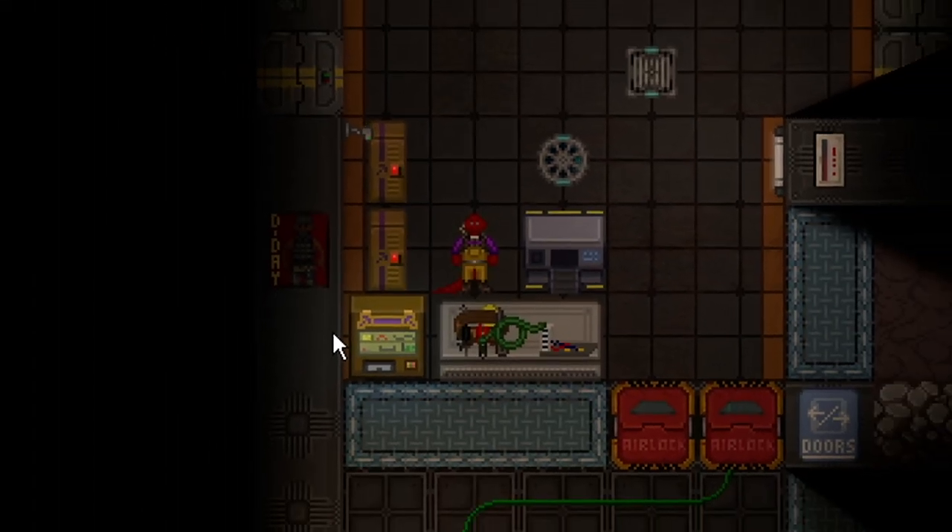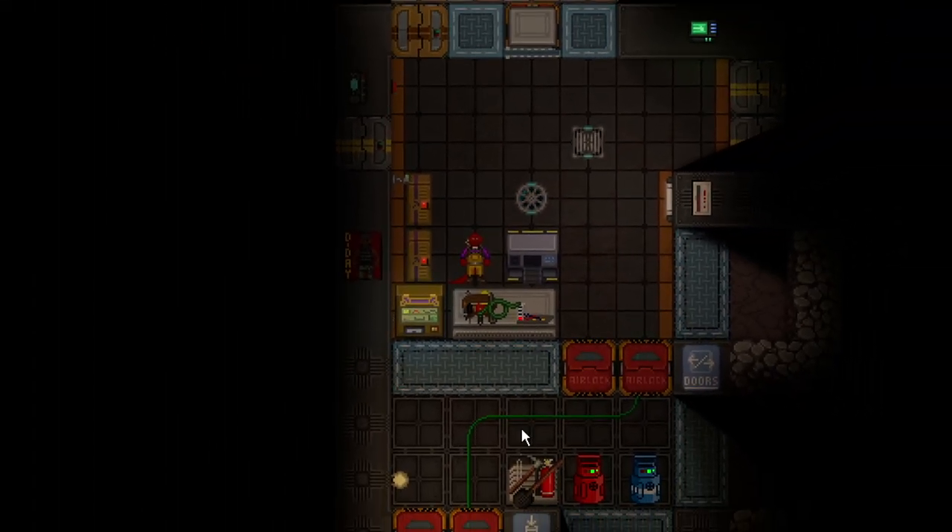Welcome to the station crew. Enjoy your stay. The salvage specialist is tasked in Space Station 14 with keeping funds flowing for cargo by salvaging wreckages and finding materials. You need to play cargo tech for exactly one hour to unlock the salvage tech, so I'm not going to cover anything cargo related or basic controls.